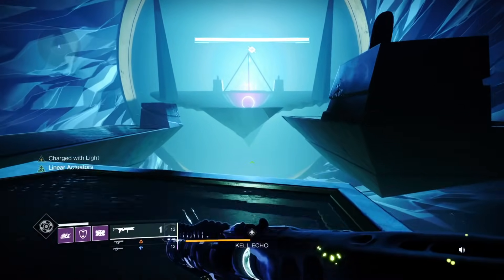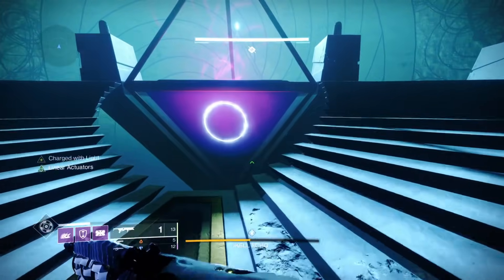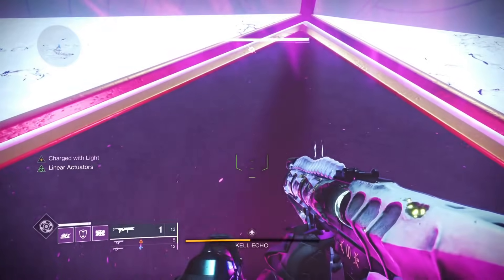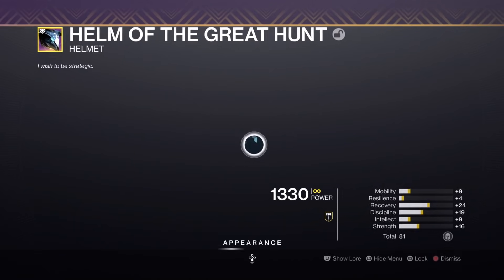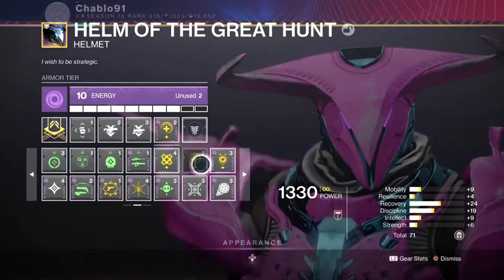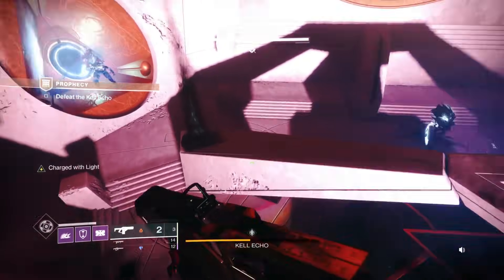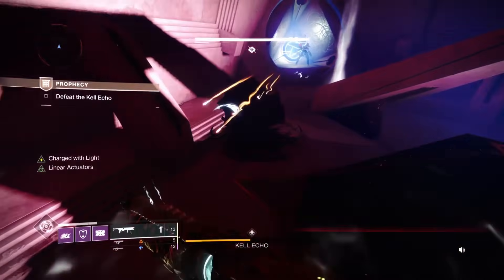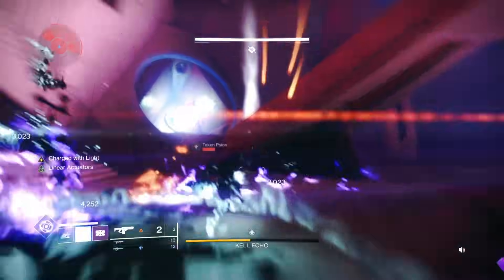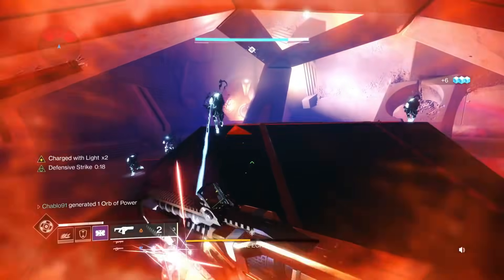I wouldn't recommend Thunder Crash on this boss because he can stomp you when you super him. You get a good chunk of boss damage but then he stomps you off the map and you've lost all your damage. You have roughly one minute and forty seconds to DPS the boss — that's a lot of time. It's not a burst DPS fight, it's more damage over time, which is what makes Witherhorde so good: you're doing DPS while jumping from plate to plate.